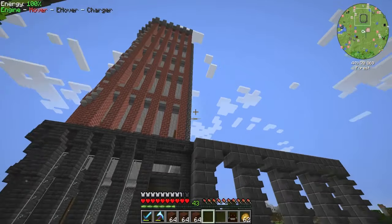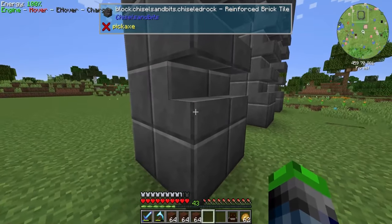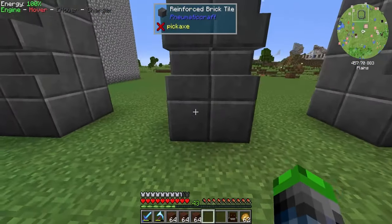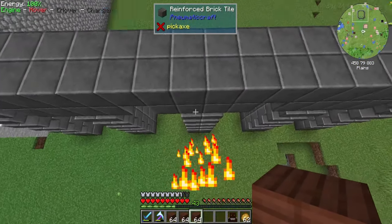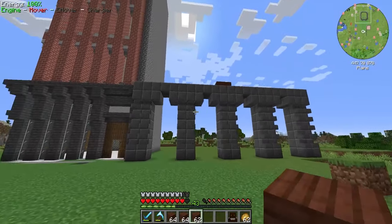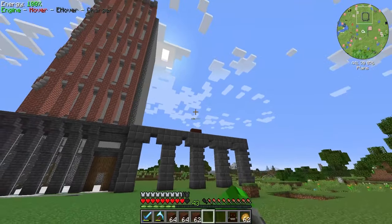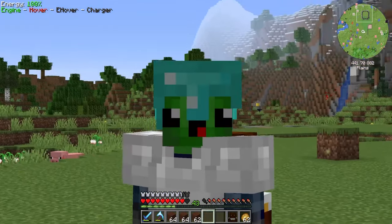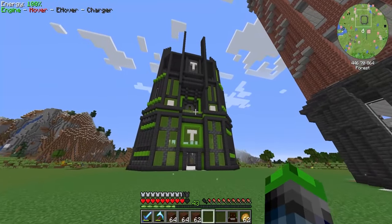I said this is going to look like a skyscraper building, so I've been working on the next building over here which is going to be our Pneumatic Craft building. I've been using reinforced brick tiles and the treated wood from Immersive Engineering to spice it up a little bit. I'm going to go ahead and chisel these corner blocks a bit more. I'm probably going to build that on a live stream, so be on the lookout — that's going to be pretty neat.